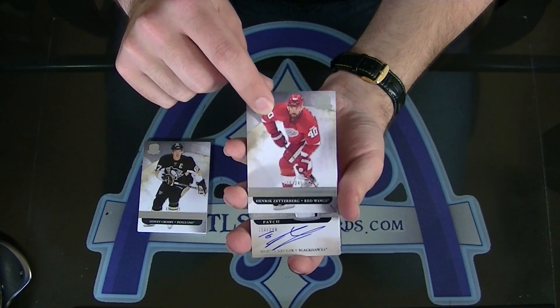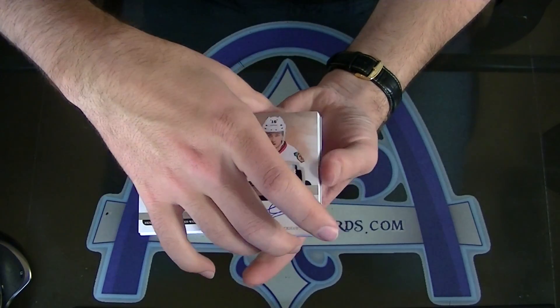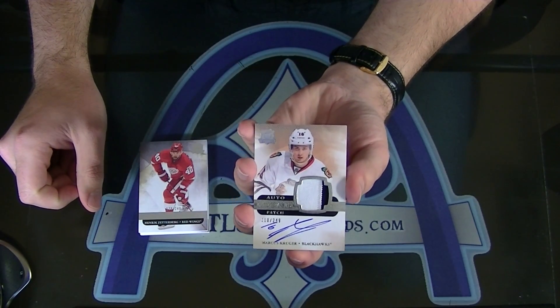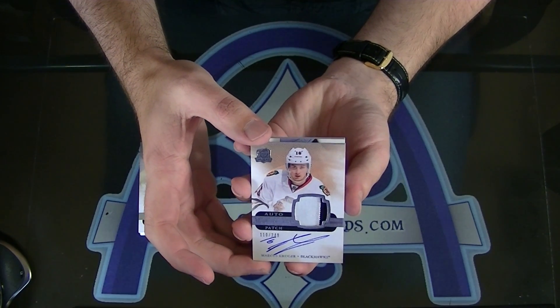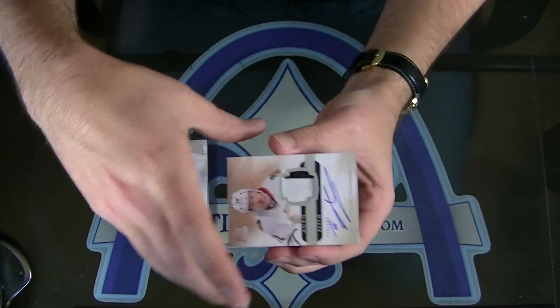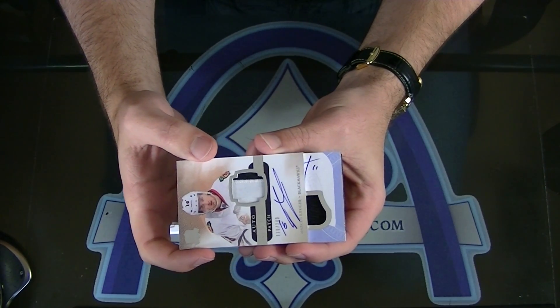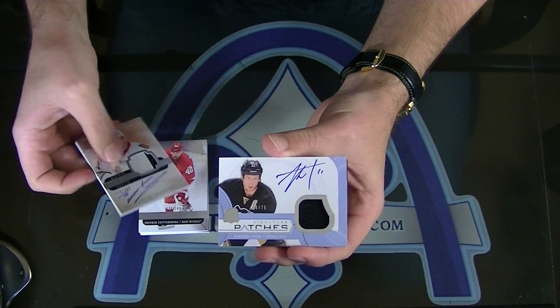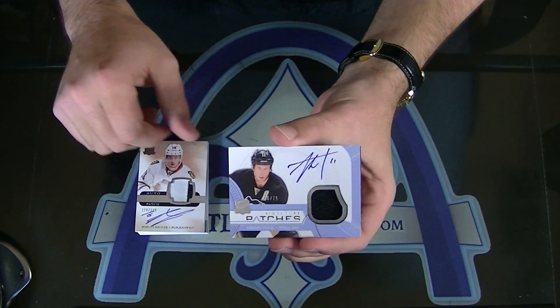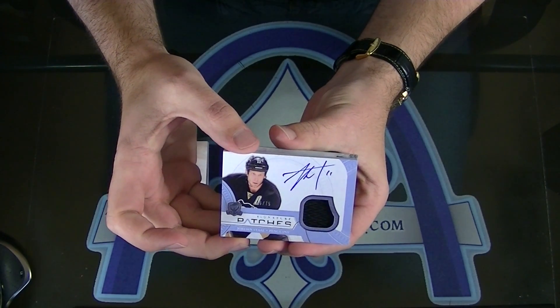Your first card — Marcus Krueger to 249, two-color rookie patch autograph for the Blackhawks, Marcus Krueger. Next, Jordan Staal is 75 — signature patches to 75.